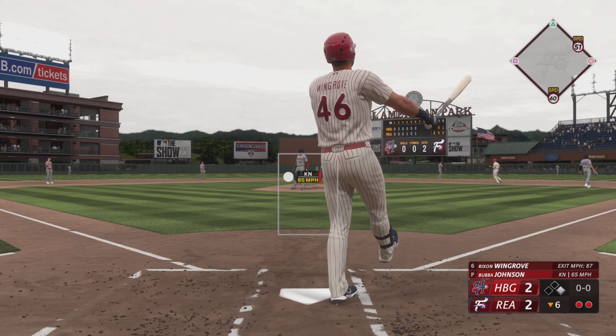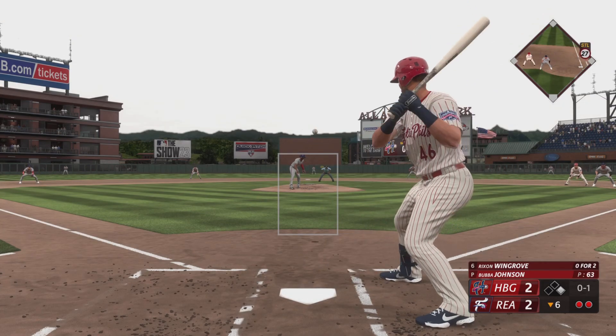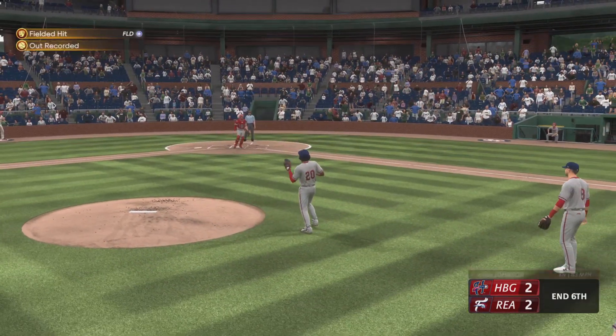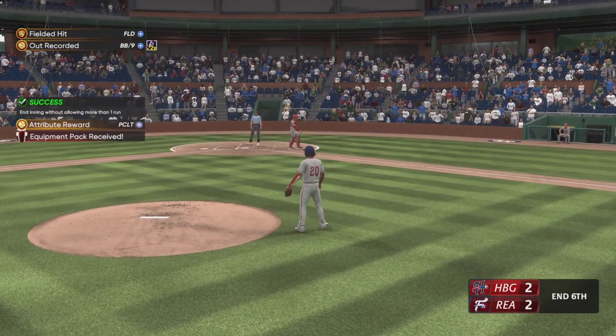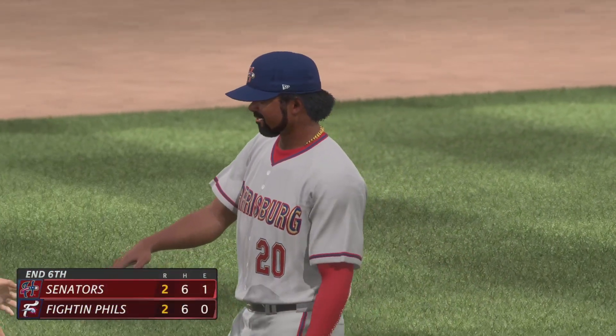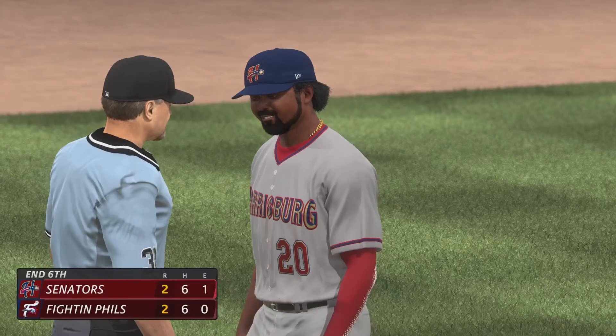First offering is fouled off — swung on, popped up on the infield. Makes the grab and that'll do it. One run, a pair of hits, no errors, and one left off. We're through six full — we are tied, 2-2.